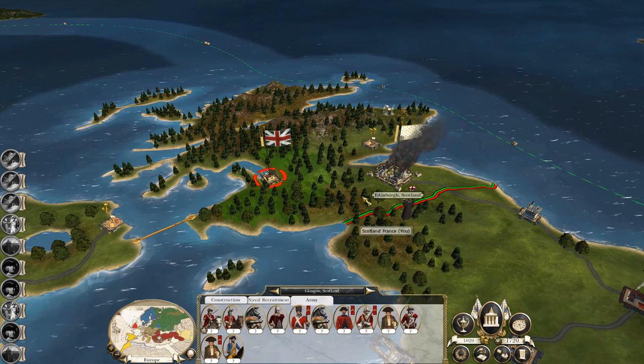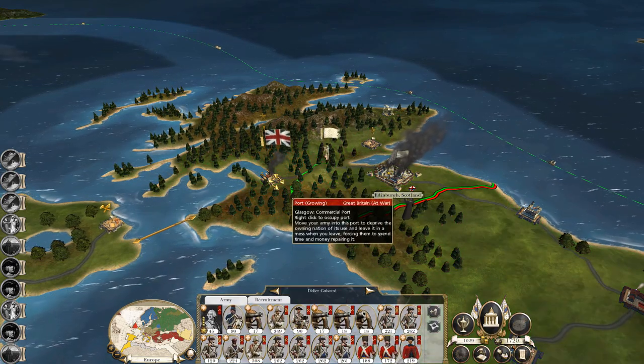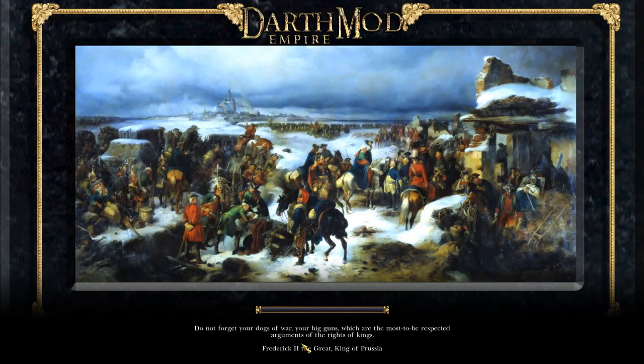I want to take this army and crush this British force here in Glasgow. Let's go, let's fight — until I can destroy them in London. If we can take the British out, then I'll start to threaten the rear Russian positions in St. Petersburg.